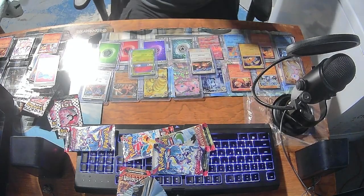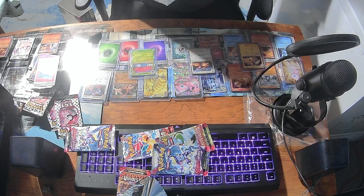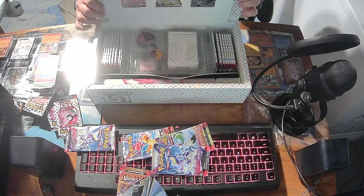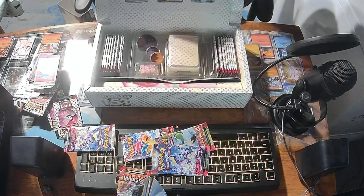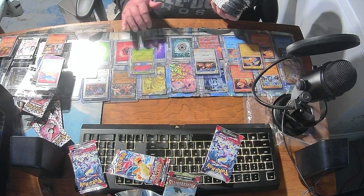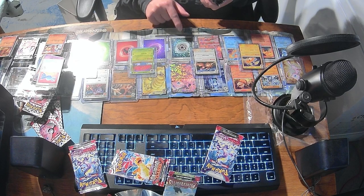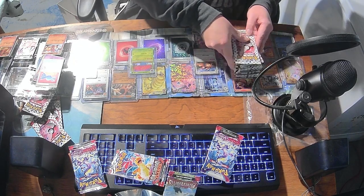Alright, so here are the contents of the Mew box — just put it down gently here. So we got the three promos. Let's see if I can bend this far enough back. So yeah, I've got the four Galaxy Holo energies here: Grass, Fire, Psychic, and Steel or Metal. And we can add Dark to the list, because I got that in an earlier pack this video.